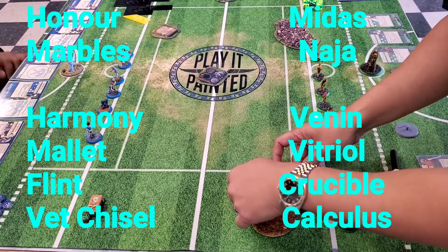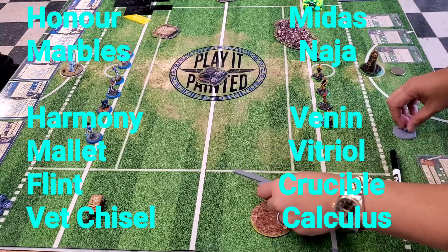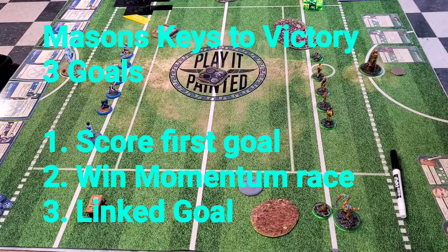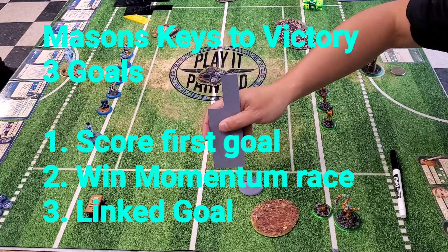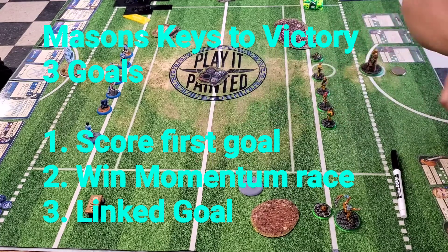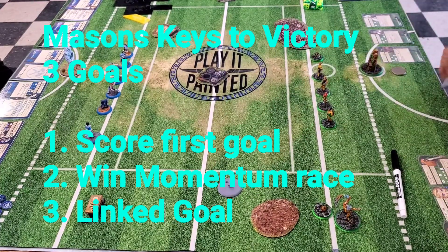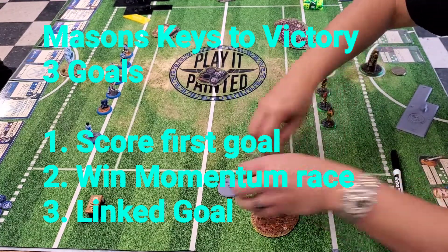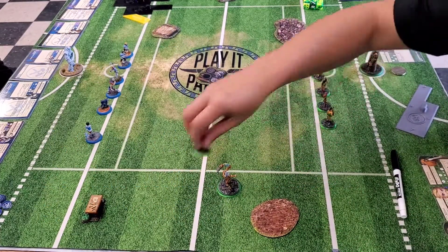I'm continuing on with my 'No Cat Diet' - I've sidelined Catalyst and Vet Cat in order to better understand my lineup. The Masons have a 3-0 game plan here mainly because of the Chisel move: one, score the first goal; two, win momentum - super important; and three, take advantage of linked activations.